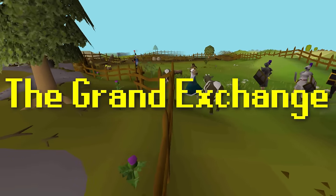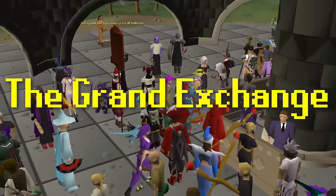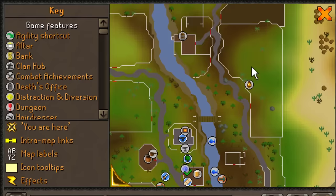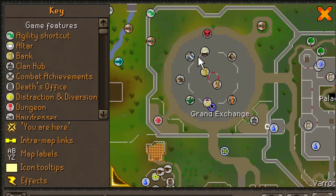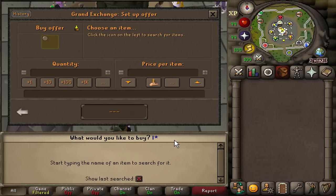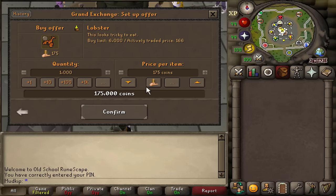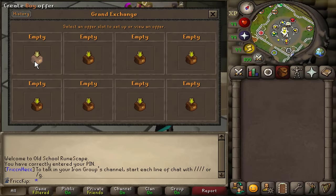I mentioned the Grand Exchange, usually shortened to the GE. The GE is where players do their trading. It connects every player across all worlds, and people can leave buy and sell offers overnight, so you'll always be able to buy and sell whatever you want whenever you want — if you're not an Iron Man of course. There is a 1% tax when you use the GE, but as a new player it'll barely be noticeable. Iron Men cannot sell anything on the GE, but they can use it to buy one type of item — bonds.